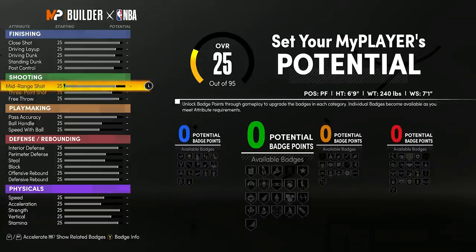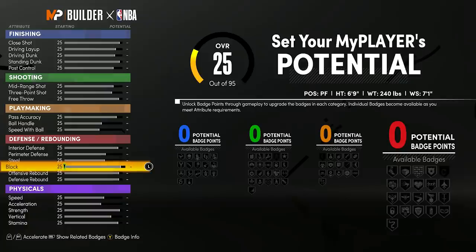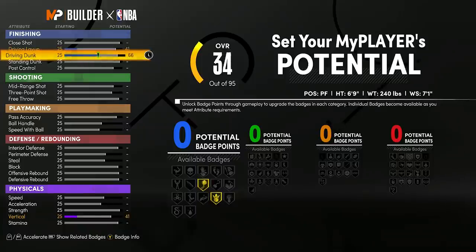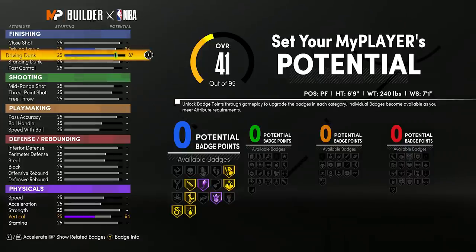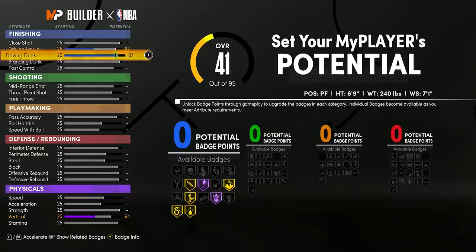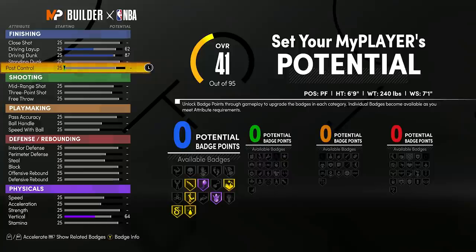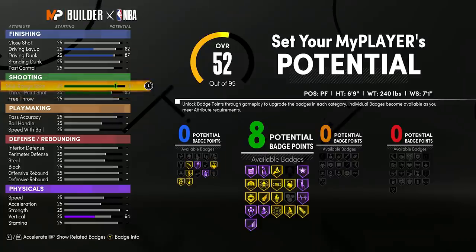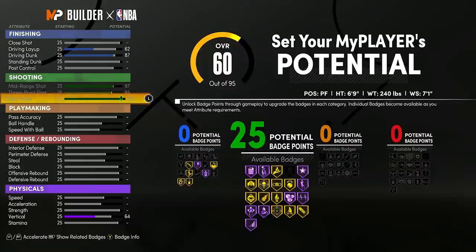For the driving dunk we're going to max it, then bring it down to 87. The driving layup goes to 62 so I don't get any finishing badges — but at 99 I'll have a 91 driving dunk and still catch contacts. This build in action catches so many alley-oops; the finishing is actually absurd, almost like it has 20 finishing events. For shooting, max the three-pointer, max the mid-range, and I only want about 22 shooting badges so I'll go to 84 free throw.